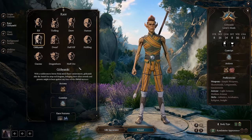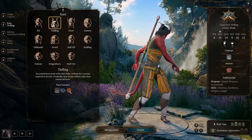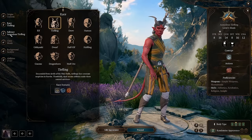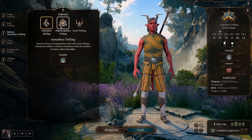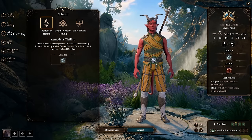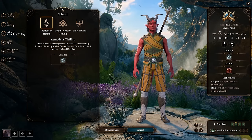Some other cool race options are tieflings — I'm always a big fan. I like their natural resistance to fire, and depending on which one you take, I would say maybe Asmodeus or Mephistopheles tiefling over the Zariel tiefling, because of the innate spells and cantrips they get access to.